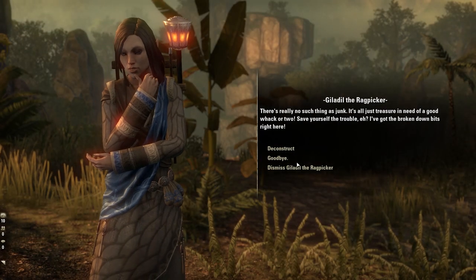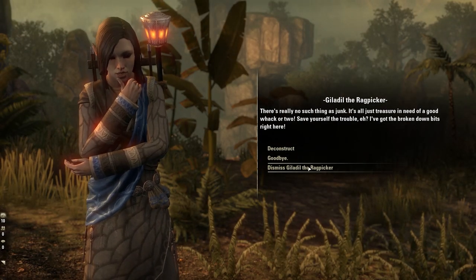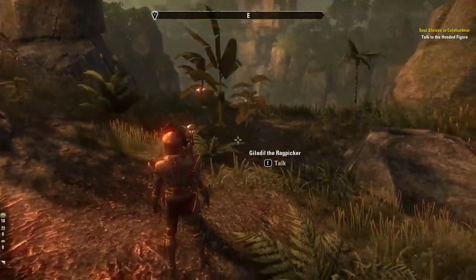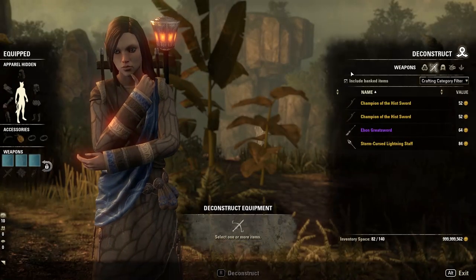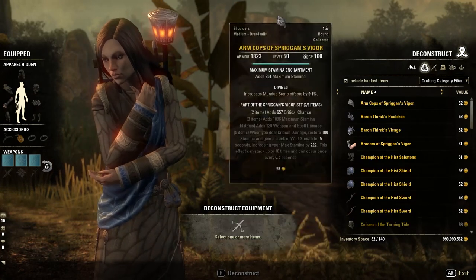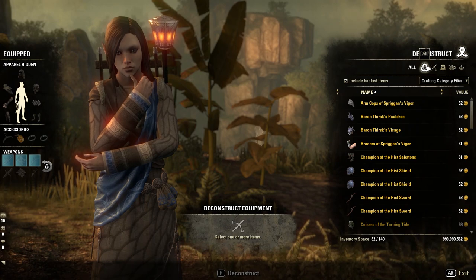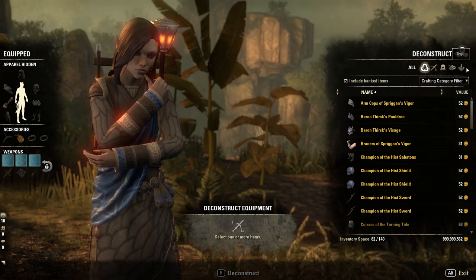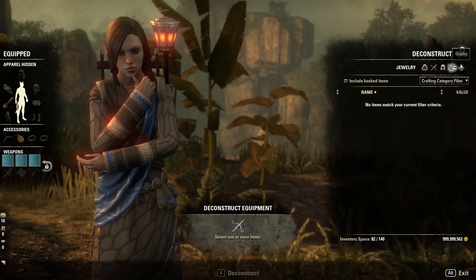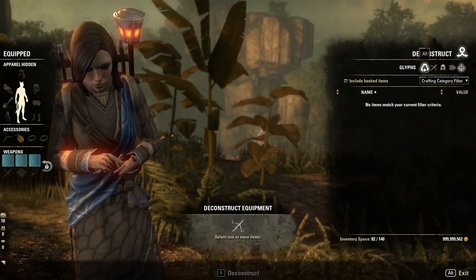She does have three dialogue options: Goodbye, which simply ends the dialogue, and Dismiss, which means you unsummon her. If we go into the deconstruct window, there are a few features here. We're going to have five categories: All, Weapons, Apparel, Jewelry, and Glyphs.